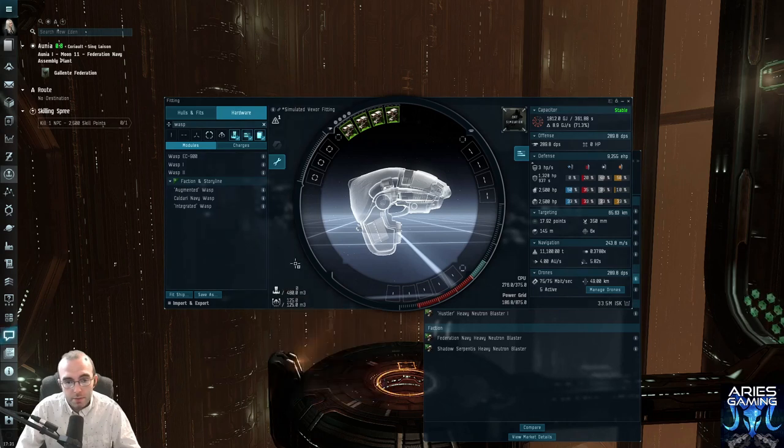Now we need to decide how to tank ourselves — armor tank or shield tank. The Vexor is interesting because there are arguments for both. We're going to armor tank this because that's typically the way it goes. You can usually tell what kind of tank a ship wants because it's either bonused for it, or it has more hit points in that category. The Vexor has almost double the armor hit points compared to shields, so we're going to armor tank it.